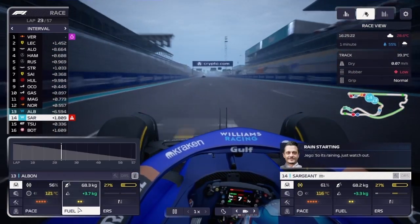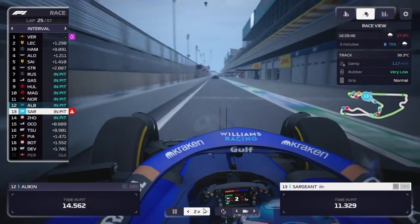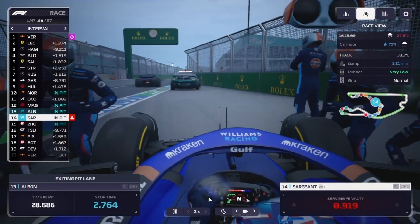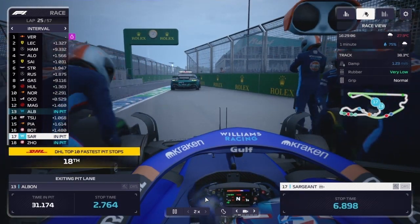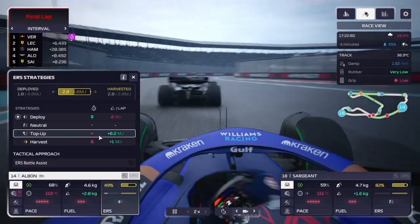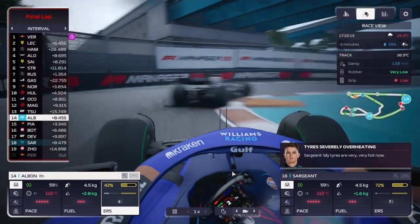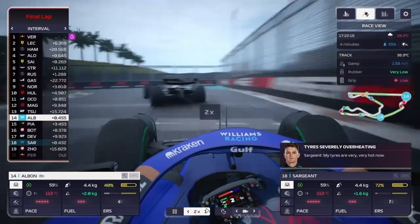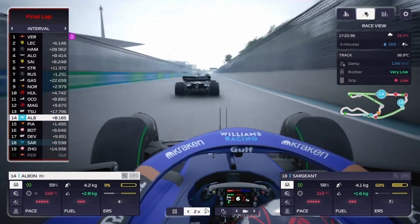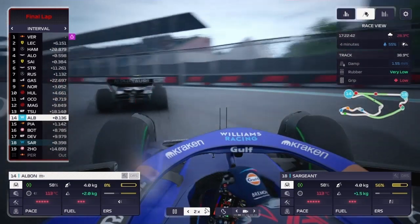Albon and Sargent also switched spots. At the end of lap 23, I pitted both cars for inters — this is where it looks like Sargent is going to have a bad race. At the end of the race, not much happened. Both cars pitted one more time. We pushed Albon as much as we could, but Sargent's race was really hurt by that five-second penalty. Albon finished 14th and Sargent 18th. That was the Miami Grand Prix — your winner, Max Verstappen.